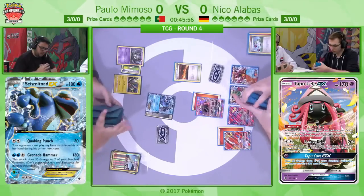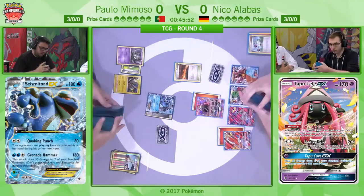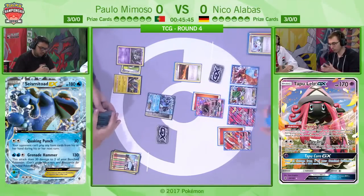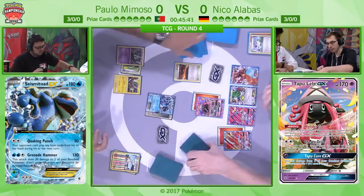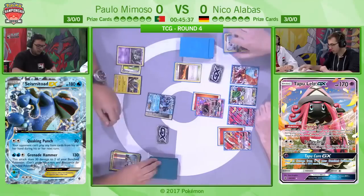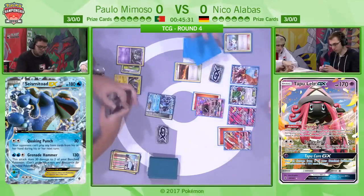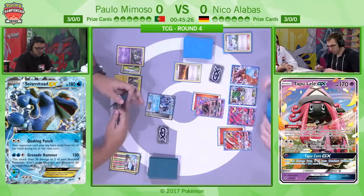Looking at Paolo's side of the board — if he hits a Garbodor, the Garbo-Toxin Garbodor, then he's actually locking Niko out of abilities and items. Seismitoad-Garbodor has been doing this for quite some time. But of course, this is primarily a Golisopod deck — you're playing a 4-3 line as your main attacker. There's one Seismitoad, two Tapu Koko, and two of the attacking Garbodor, so he could actually be doing quite well here.